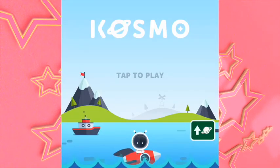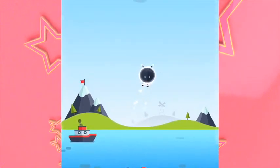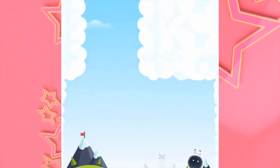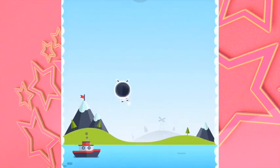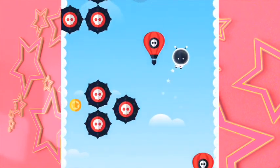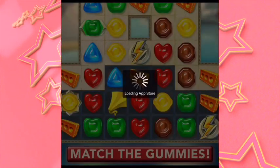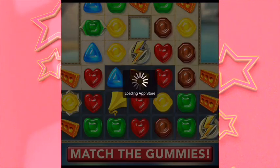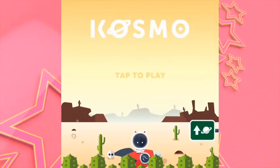The next one is called Cosmo. Is it a robot? I don't know, I can't remember. Here it is — there's Cosmo. Ah, Cosmo was a robot. Tap to play. That's a jumping game — what am I supposed to do? So you just have to keep flying. I understand that. You've got it now. The graphics are quite cool on this, aren't they?